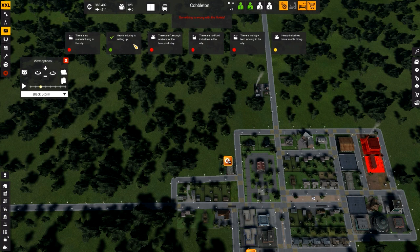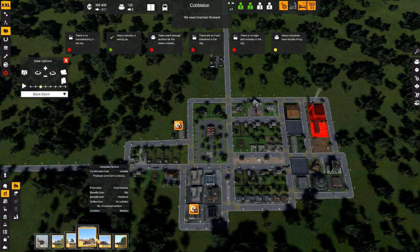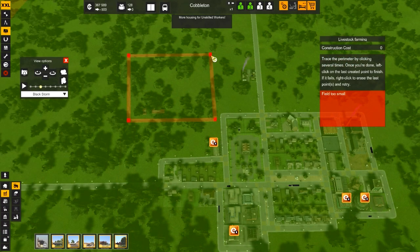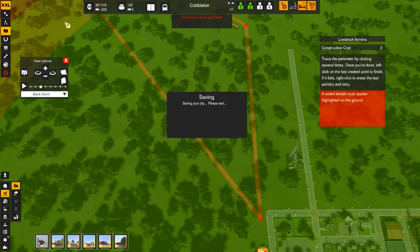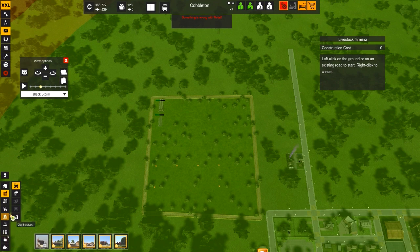There's no manufacturing in the city. Heavy industry is setting up — there aren't enough workers in heavy industry. There are no food industries in the city. There's no high tech industry in the city. Heavy industry is having trouble. So there's quite a few things that we do need. It looks like we can make something in the food industry, so we could select agricultural areas. Those are just really, really big, aren't they? Trace the perimeter around clicking several times. Field too small — so we need to make a rather large field here. Field too large. Okay, this looks good — that's going to be our field. Now we have it working.